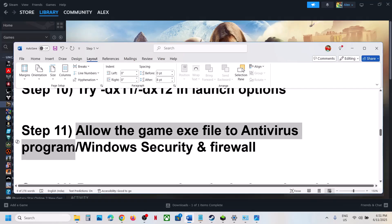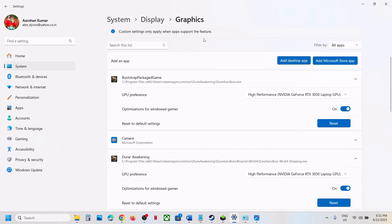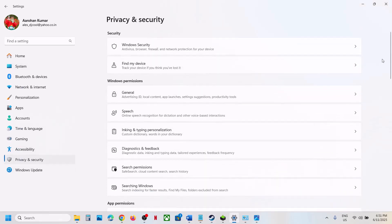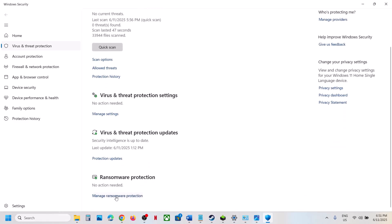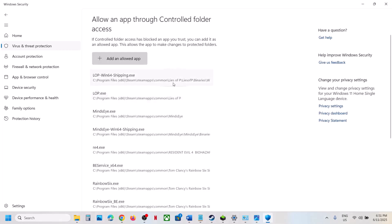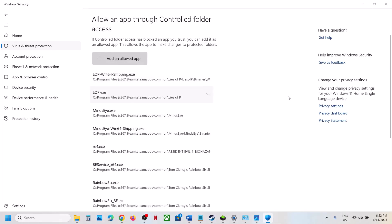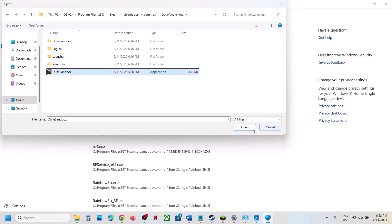The next step is to allow the game exe file through your antivirus program. If you have a third-party antivirus like Avast, Norton, Bitdefender, or McAfee, add the game exe as an exception. If you are using Windows Security, go to Windows Settings, Privacy and Security, Windows Security, Virus and Threat Protection, scroll down and click Manage Ransomware Protection. Click Allow an App through Controlled Folder Access, click Yes to allow, then Add an Allowed App, Browse All Apps, go to the game installation folder, select the game exe file, and click Open.